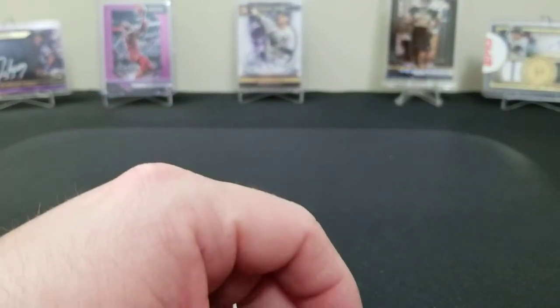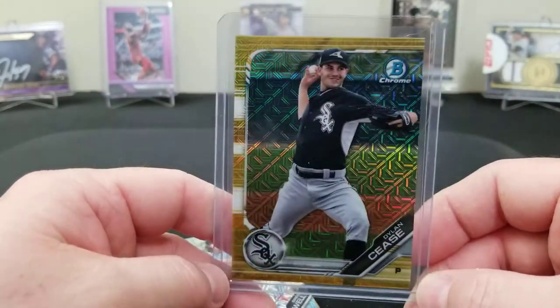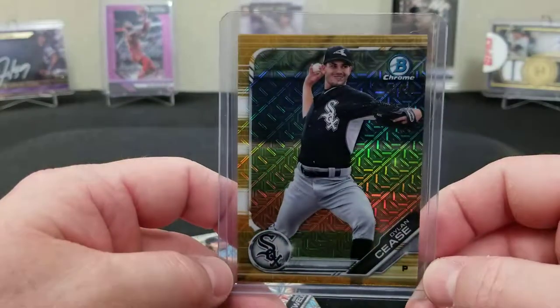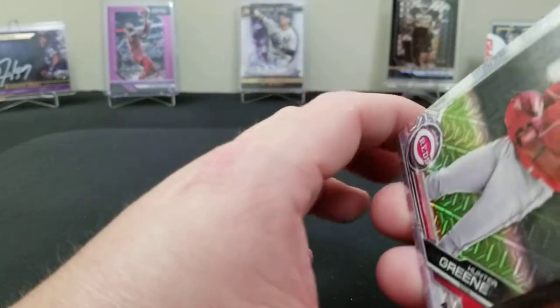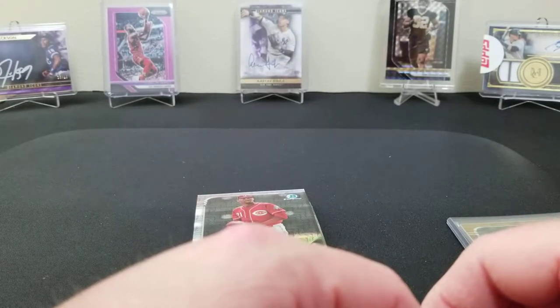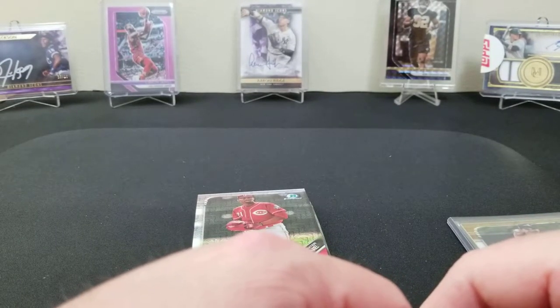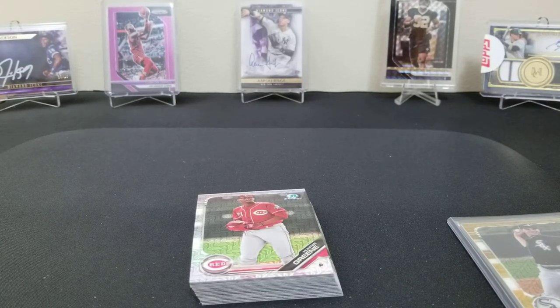So the only thing we came up with from these two boxes is this Dylan Cease gold numbered to fifty — it's a pretty cool card. But it's disappointing when you don't get any autos. We got a few more mega boxes, so we're gonna break them up and do them in little two-box videos, trying to keep it under five minutes. Thanks for watching, guys — please subscribe to the channel and if you enjoyed the video give us a like. Have a great day!